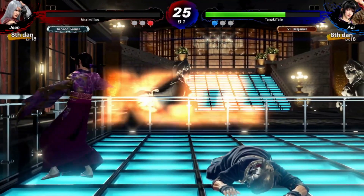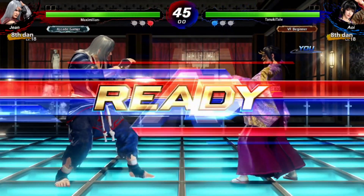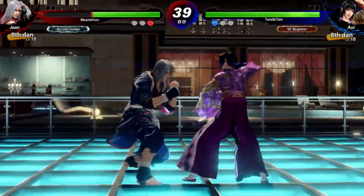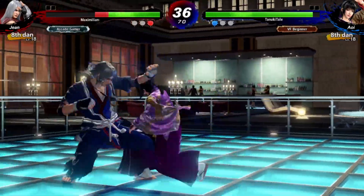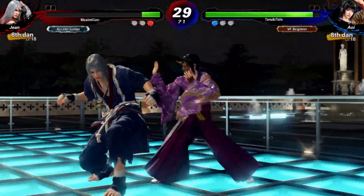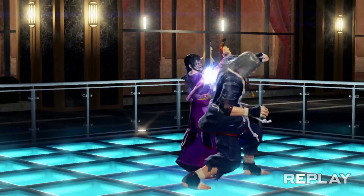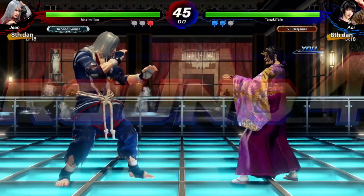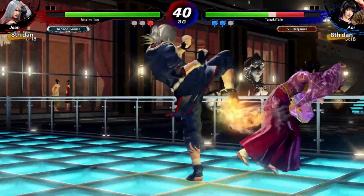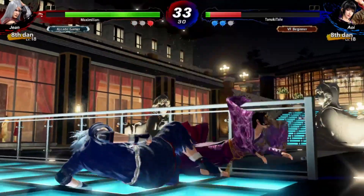Landing some of my mix-ups there. He didn't tech roll that. I can cancel the low attack into a mid, which is the main mix-up I'm using here. But even so, he seems pretty good at reacting to that. Messed up my string there — I meant to go for the low sweep.